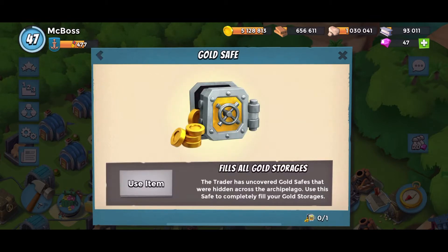Next there's the gold safe. It fills all gold storages. The trader found undercover gold safes that were hidden across the archipelago. Use this safe to completely fill your gold storage.